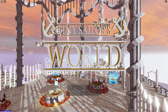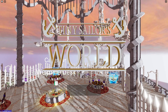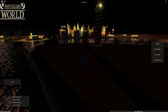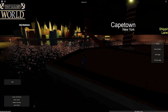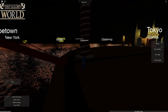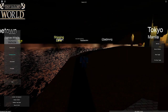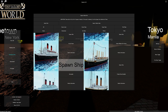Hey guys, welcome back to another video! Today we are back in Tiny Sailor's World and we're going to be going on a voyage across the map. It's been a little while since I've done a voyage in Tiny Sailor's World — basically sailing from one port to another. I'm currently in San Francisco and I plan on sailing to Southampton. First things first, we're going to want to spawn in a ship, and I'm thinking let's go with a classic ocean liner.